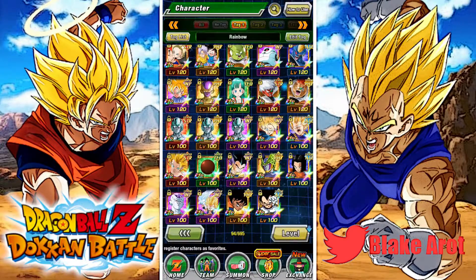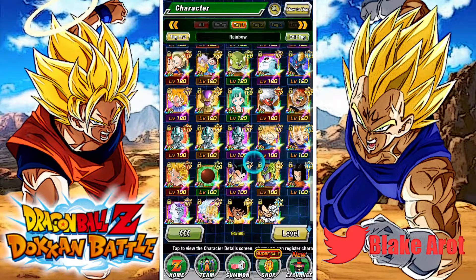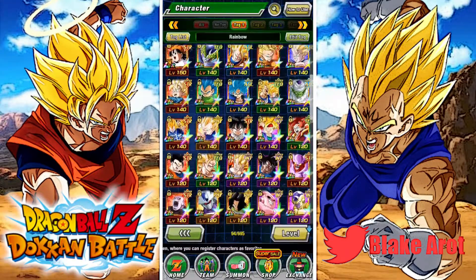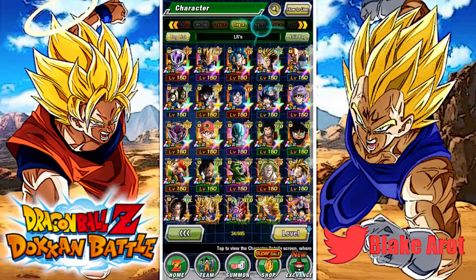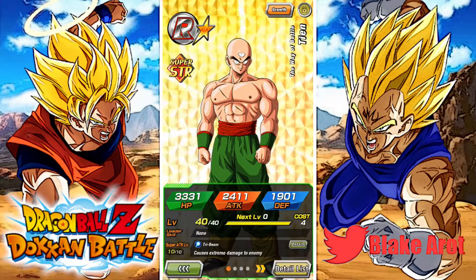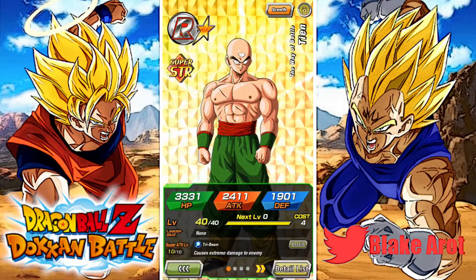Pretty much the only summonable one out of the level 100s is this Goten. And then just looking through, a lot of these units are solid — like everyone on screen right now is really good. But anyways, going through LRs — I have 34 LRs. One more — we got RTN, who has extreme damage, which is the only reason I have him. He has two links. Extremely good.